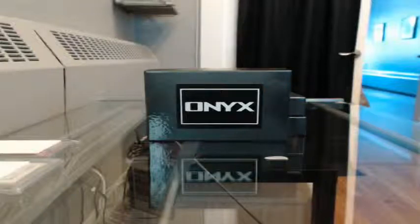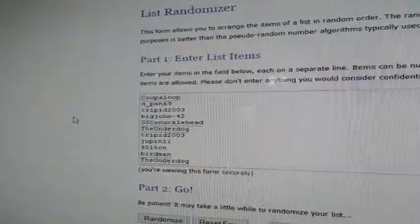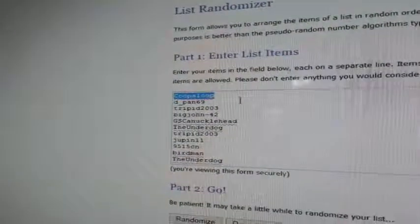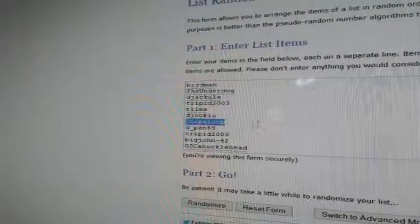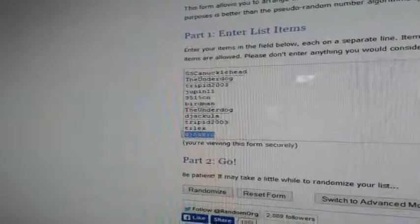First I'm going to randomize the list of participants. Everybody's on here at the spot number they requested. If you purchased one spot you'll see your name twice; two spots, four times, etc. I doubled up the list — Koopa Loop had spot one, down to DiJocu at spot 15, then Koopa Loop again at 16 and DiJocu at 30.